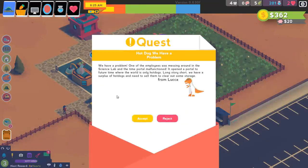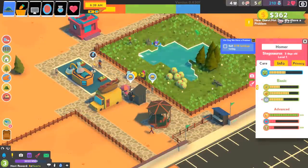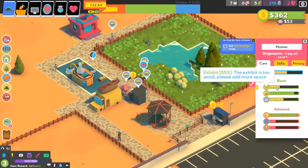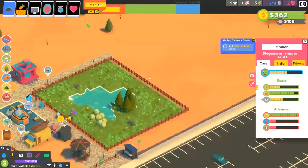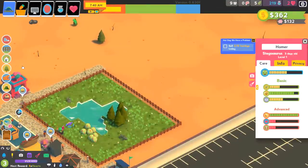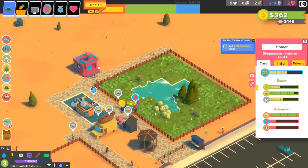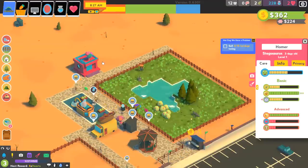We've got a problem — one of the employees was messing around in the science lab and the time portal malfunctioned. It opened a portal to a future time where the world is only hot dogs. Long story short, we've got a surplus of hot dogs and we need to sell them to clear out storage. We'll sell 15 hot dogs today — easy peasy. The exhibit is too small and the dinos want more space, but we have no money right now so we'll have to wait.